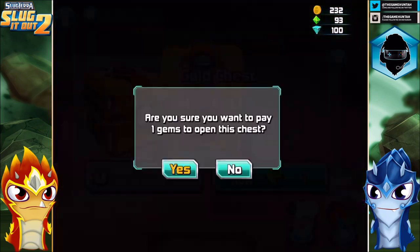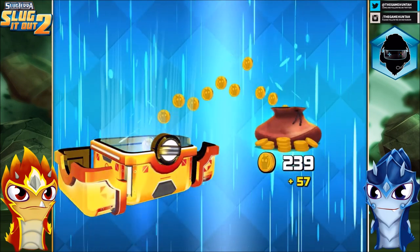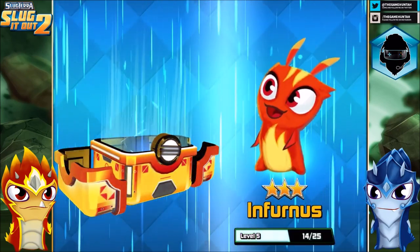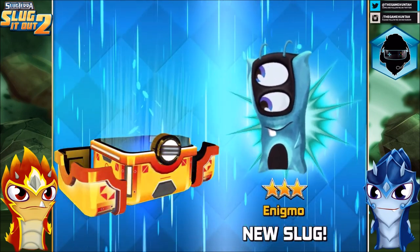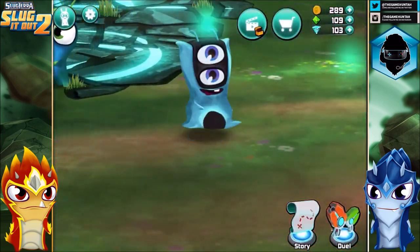We're gonna unlock this one — yes, let's open this. We got a golden chest! Something good is gonna happen. It's gonna guarantee one new slug. We got plenty of food for Frostcrawler, plenty of food for Infernus. And we got Enigma! Enigma is also joining the team. I love Enigma!